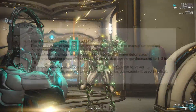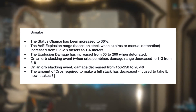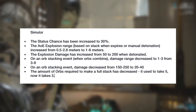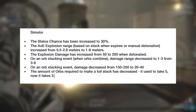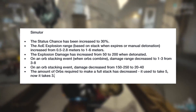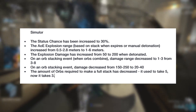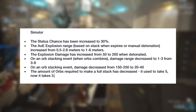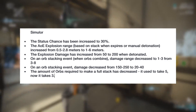The second nerf goes to the whole Simulor family. For the standard Simulor, the status chance will be increased to 30%, and the explosion damage increased from 50 to 200 when detonated. The weapon's AOE explosion range based on the stack will be increased from 0.5–2.8m to 1–6m. There's also a change to how stacking orbs will work: if an orb combines, the damage range will decrease to 1–3m from 3–8m, and the damage will decrease from 150–250 down to 20–40. Finally, the amount of orbs required to make a full stack will be decreased from 5 to 3.